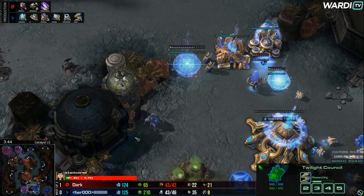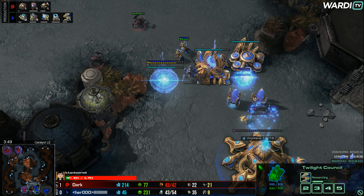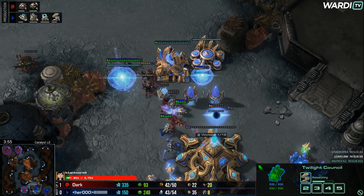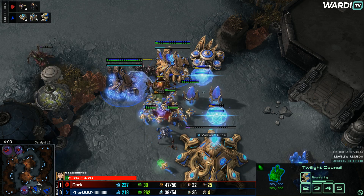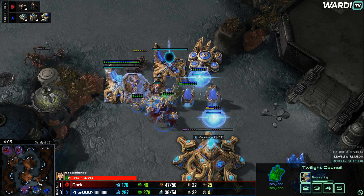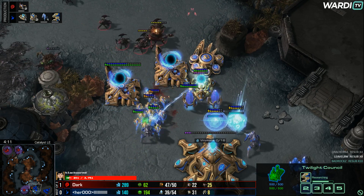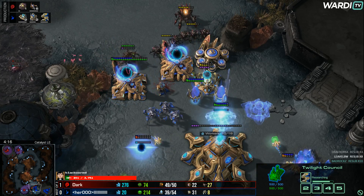Shield Battery should start to come up to help defend. Shield Battery, extra Gateways — let's see what he can do. The first Stalker and couple of Adepts are going to have to be part of the wall-off, otherwise the Lings are going to get around. A nice Force Field will do something for him but he does lose the Sentry — that's expensive nonetheless. These Probes try to surround the Ravager to stop it from building, which takes a long time. But still it managed to finish. First Shield Battery is under fire.